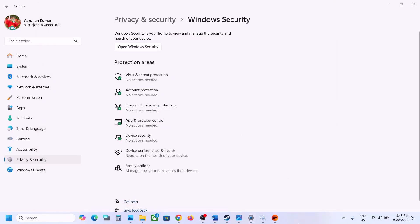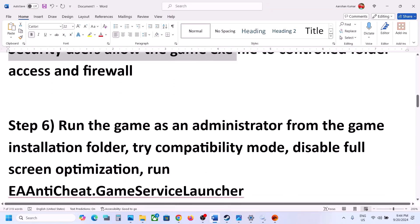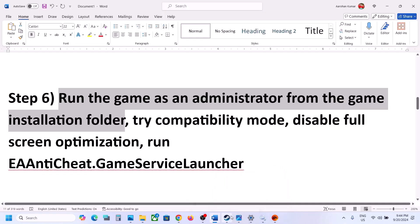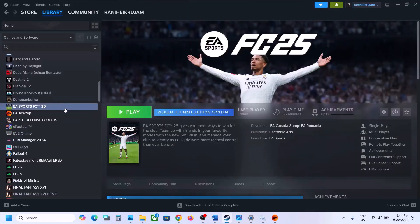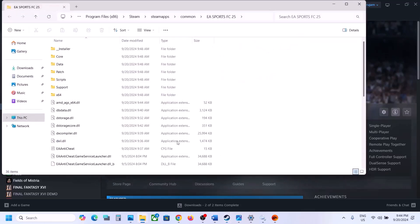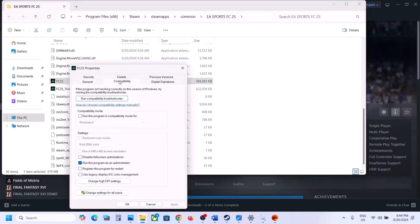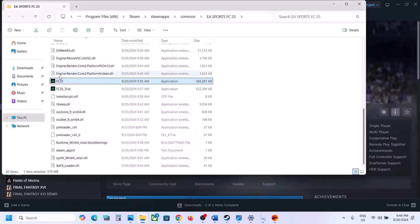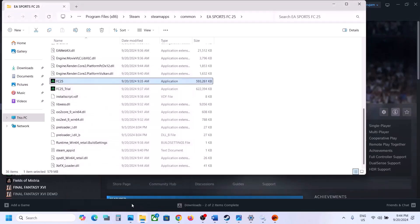The next step is to run the game as an administrator from the game installation folder. Go to the game installation folder, select the game exe file, right-click, go to Properties, go to the Compatibility tab, put a check on 'Run this program as an administrator,' click Apply, click OK, and launch the game. If still not working, also check the Windows 8 compatibility mode box, click Apply, click OK, and launch the game.